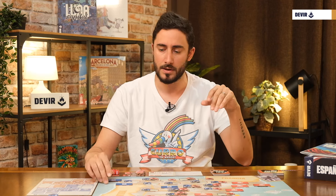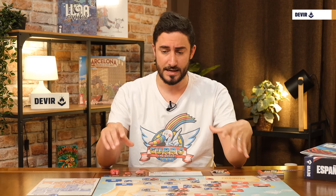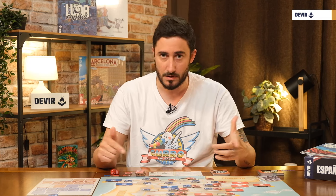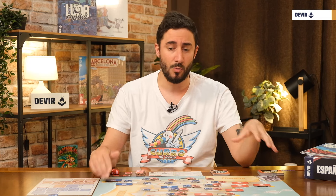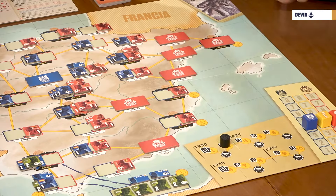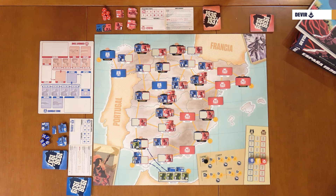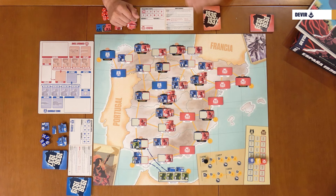A game of España 1936 is played in 10 turns, a little less if a player achieves an automatic victory. Each turn follows a series of phases: first, draw cards; second, movement of troops; third, assignment of generals; fourth, fight battles; fifth, the events phase; and finally the maintenance phase. Once you have completed all phases, move the turn track to the next space. If it's a replacement phase instead of a regular turn, play the replacement phase.